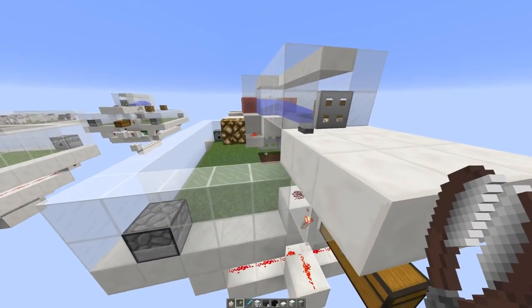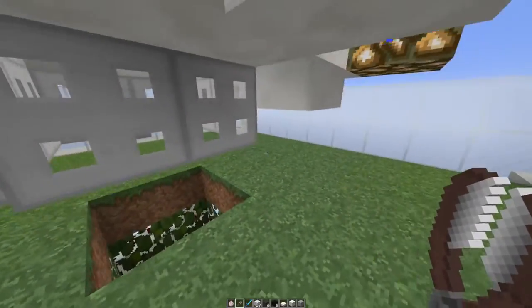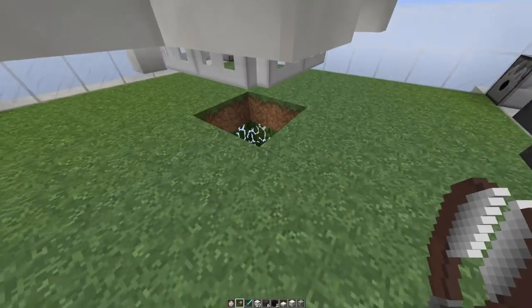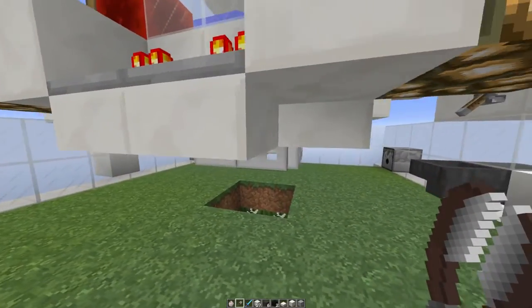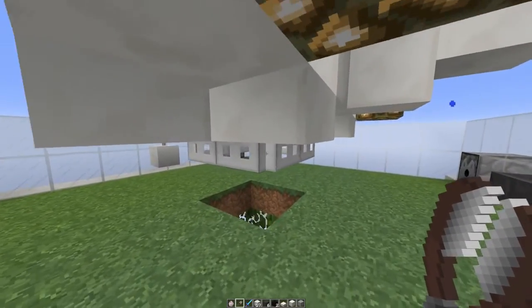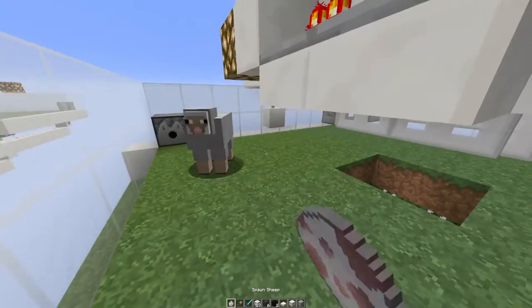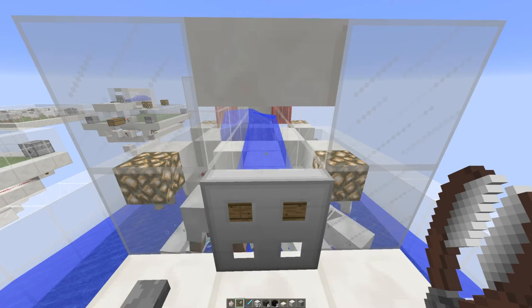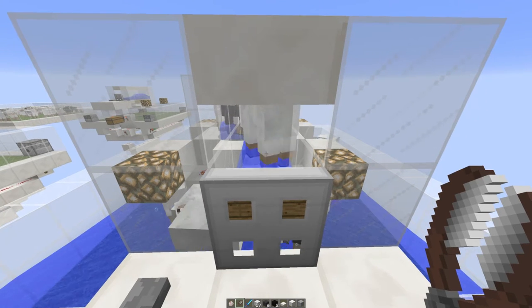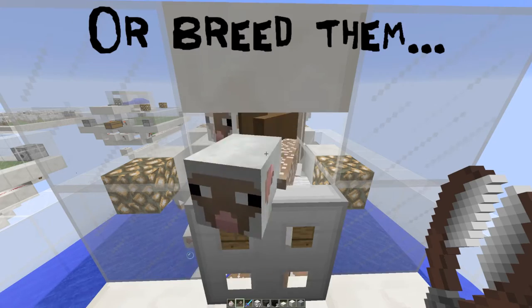Over here I have a version where the trapdoors close just before the pistons fire, so the sheep don't come back out when they're shot up, but they also don't fall back into the hole when you're not using the farm. As you can see, when you're not using the farm the trapdoors are closed, so all you need to do is press the button. As you can see, they all come to me — really easy to shear them or re-dye them, you just stand here and hold right click.